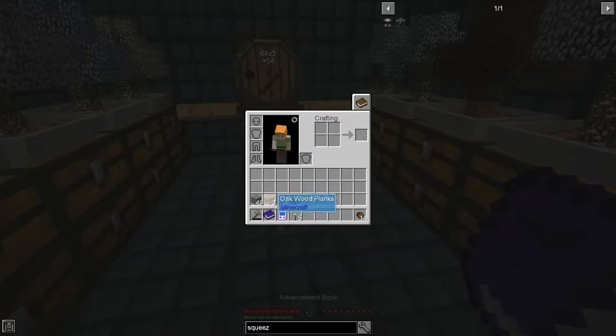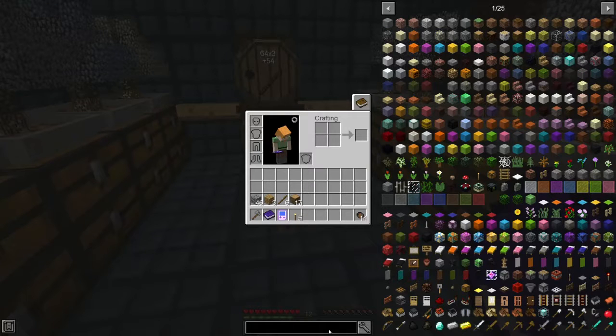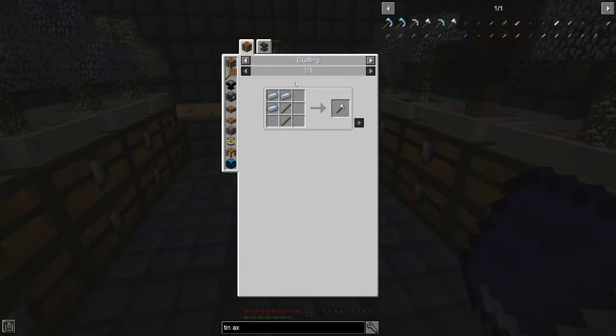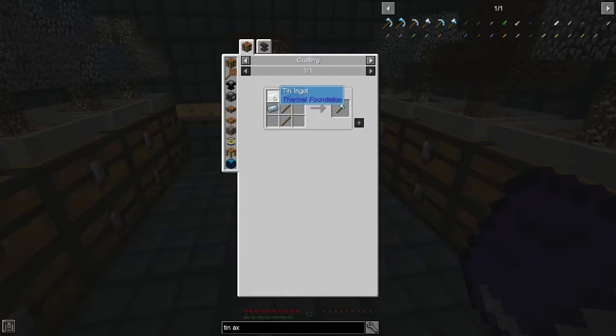So let's repair the axe. Is there a way I can get tin? Can I make a tin axe? Because that would be more useful if I'm not having to repair it as often. Tin axe — there is a tin axe and there's a tin axe recipe. The only thing is I need some sort of ingot mold to make an ingot.